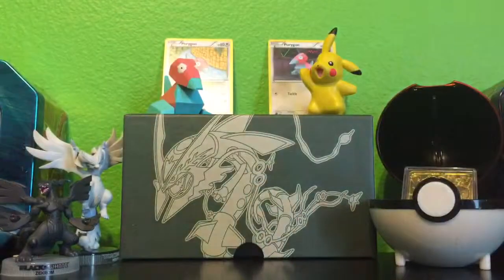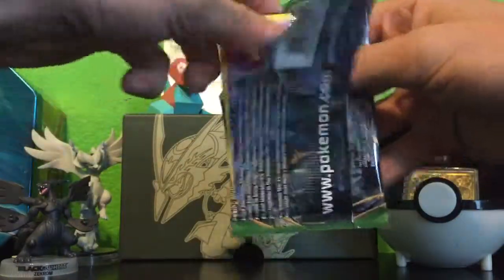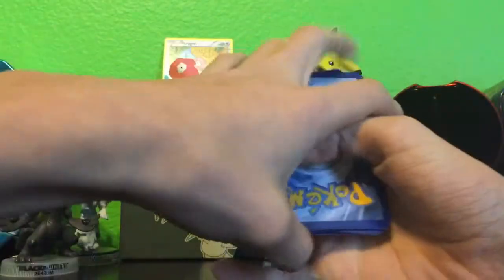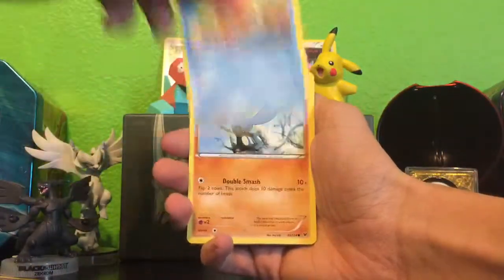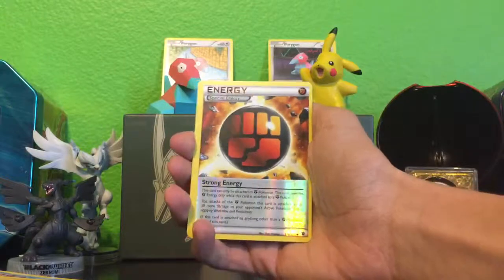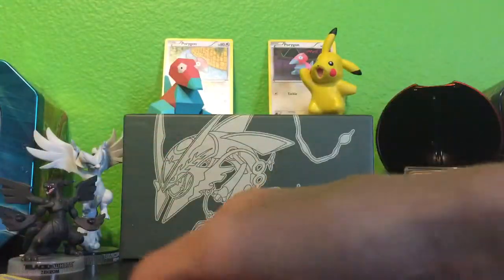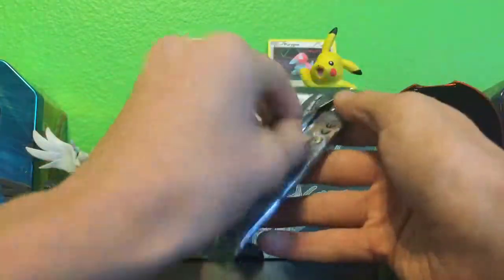First pack, here we go. Checking the code card — flipping over and doing the card trick. We've got a Gothita, Spinarak, Solosis, Pikachu, Riolu, Archen, Spirit Link, Team Rocket's Handiwork, Fairy Garden, and a special Strong Energy, which will definitely help with deck building. The reverse holo is cool, and the rare is a regular rare Rotom. Not bad for a first pack.